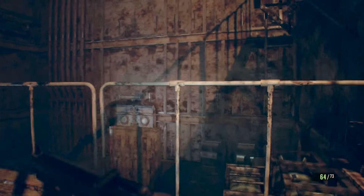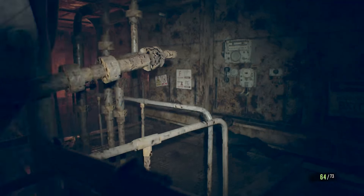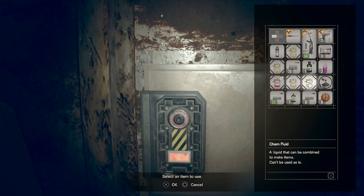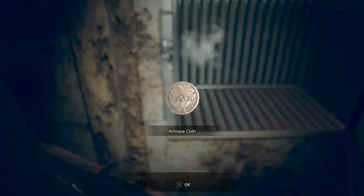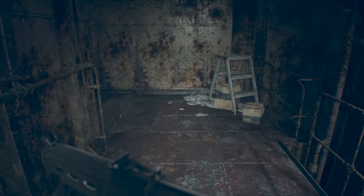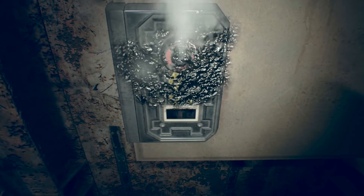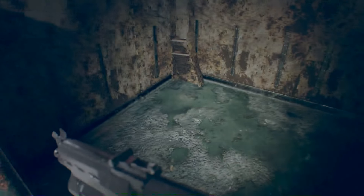I guess that time bomb delivered damage, it just didn't knock him down for some reason. On my practice run he did get knocked down. Now let's use the corrosive here to get another antique coin. And now let's go through here — that's where Ethan is. But instead we're going to get some more time bombs, which can be used by Ethan, so it doesn't hurt to have them. And now let's go save Mia's husband.